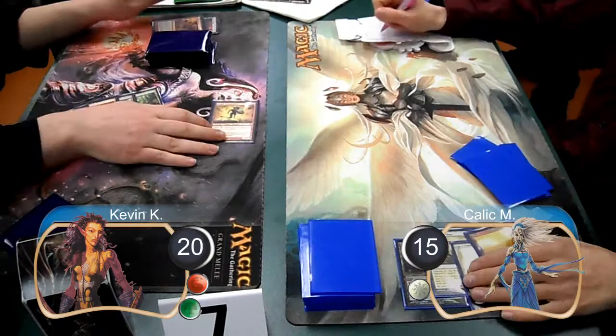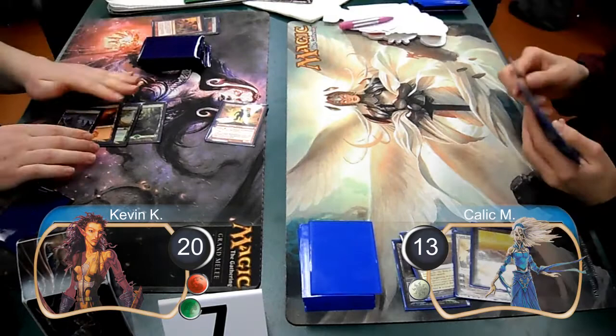Kallik then set down another land, but I got rid of it with a roiling terrain, which also did three damage to him. Then I attacked with my rune blaster, taking him down to 13 life.